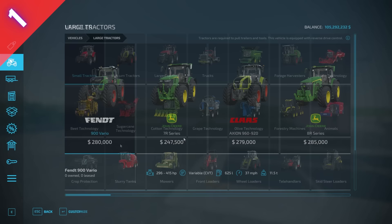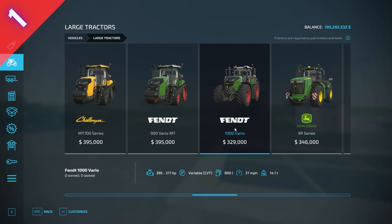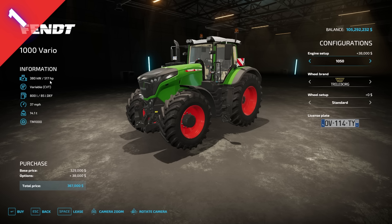The first piece of equipment is in the large tractor section: the Fendt 1000 Vario. There's a very specific reason I like this tractor — it's my favorite large tractor in the game. If you go to the 1050 model, you're at 367,000 dollars for a 517 horsepower tractor. That is a very good deal — a lot of bang for your buck.